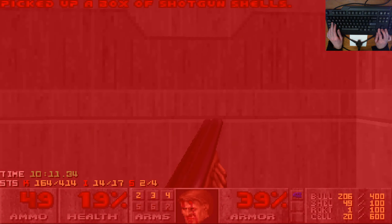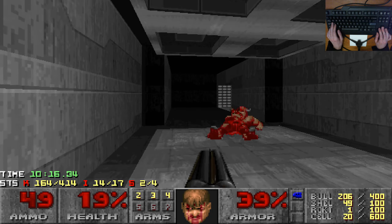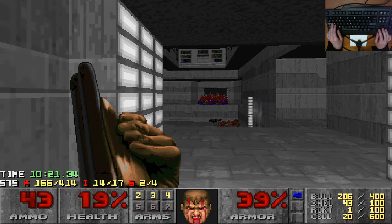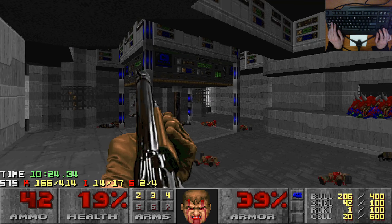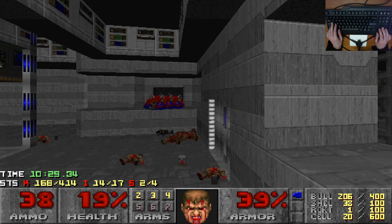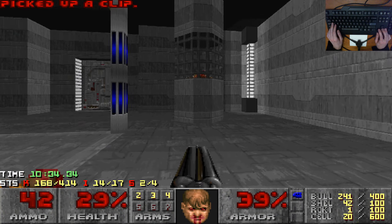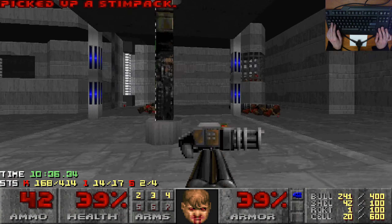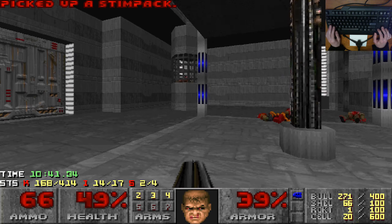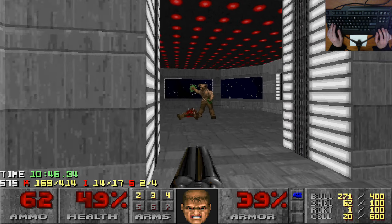Oh god, this just sort of happens on this map sometimes. There go those medkits and the Berserk — this is an unmitigated disaster, to be perfectly honest. I got way too greedy trying to grab that box of shells and now I'm going to be dealing with low health for a long time. I do get a Stimpak here but I think that's going to be it. This map gives you plenty of health and ammo, but sometimes you find yourself desperately wishing for more than there actually is at various moments.